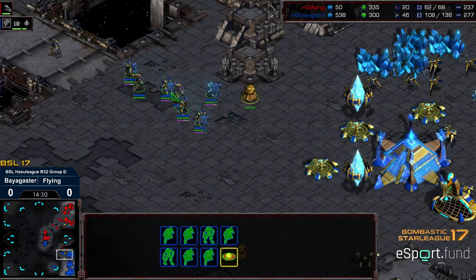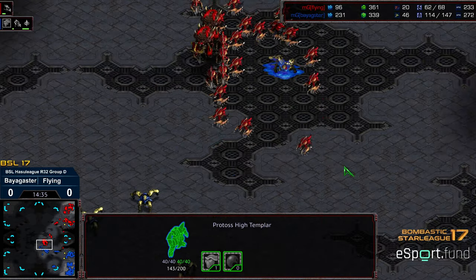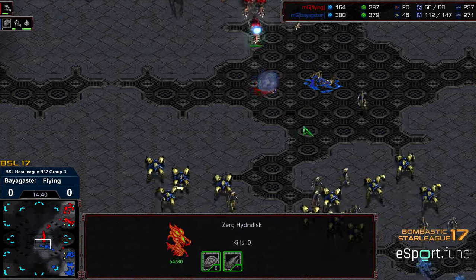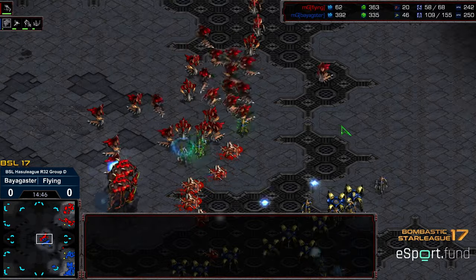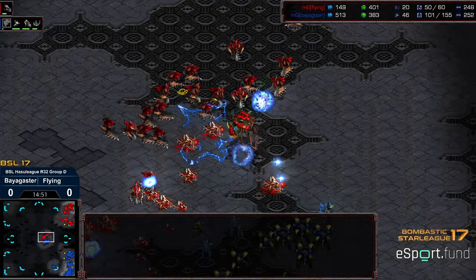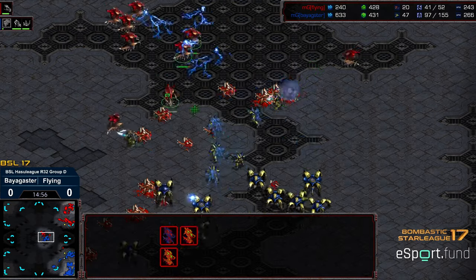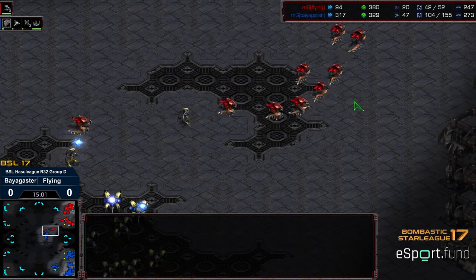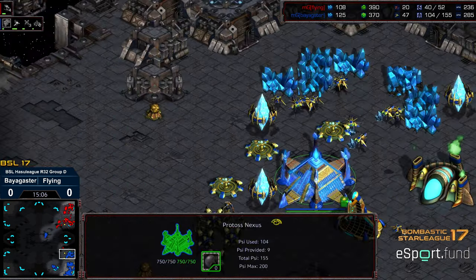But Baya already backing out, and we have some High Templar dashing to the front — plenty of Psi Storm right there. If Flying can magically dodge some Psi Storm, he might be able to stay in this. But otherwise this looks like another Biagster win. Psi Storm hitting a good amount of those Hydralisks. Overlord getting taken out as well, and Flying's supply plummeting — he's now one third the supply of Biagster. Looks like Biagster is going to be able to comfortably walk away with this.